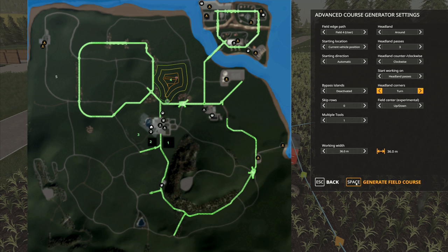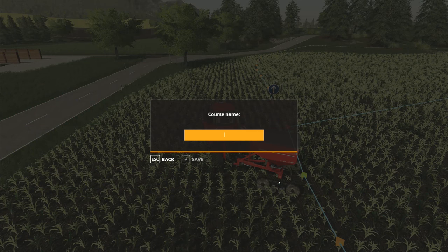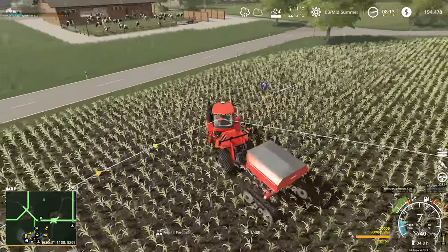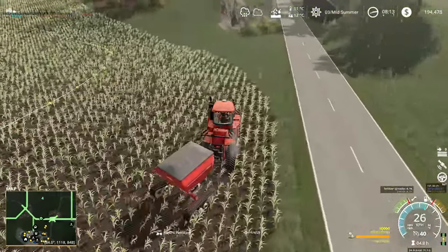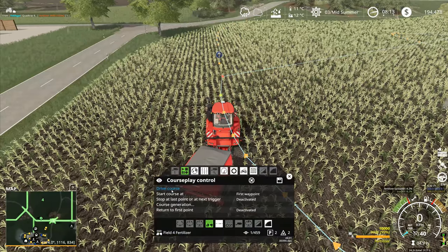We'll go with the current vehicle position as a starting point. Three times around the edge isn't very much - let's try generating that again with twice around the edge. It's not a lot different, but I think we'll give it a go and see what it's like. We'll start the course at the first waypoint, spin the tractor around to line it up with the beginning, and then drive course.